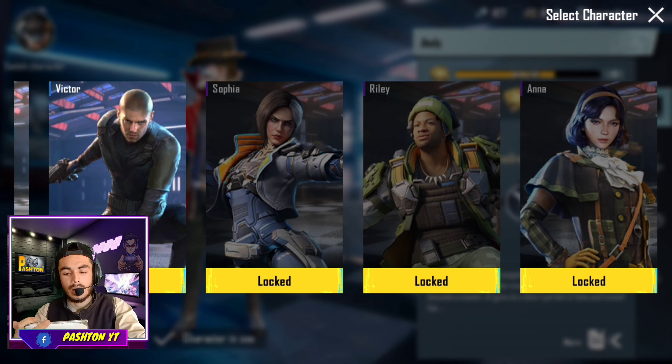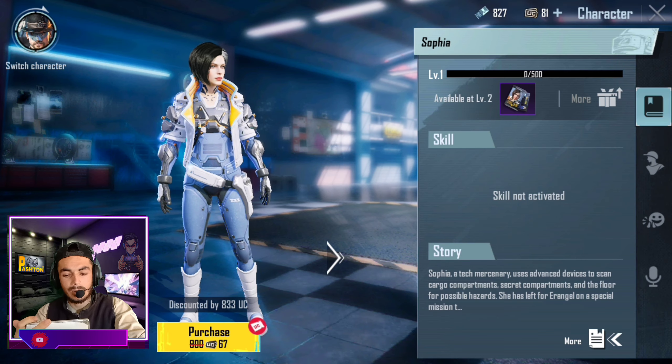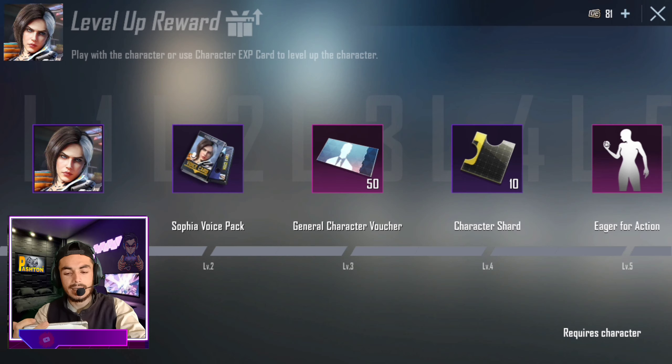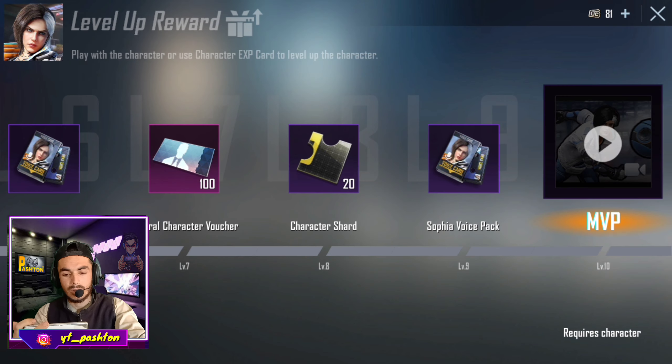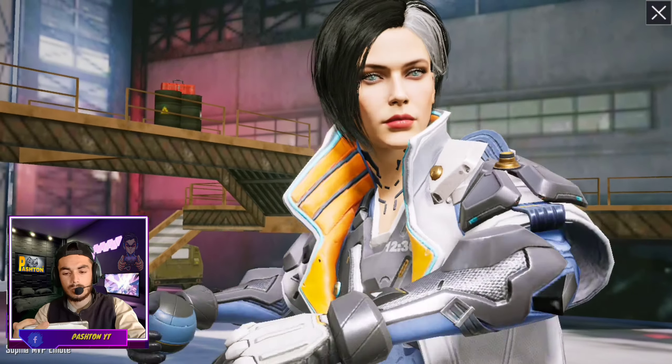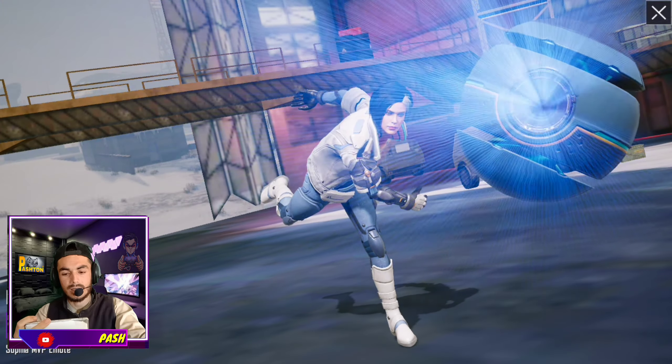What's happening here? 800 — okay? And in this, we will purchase the character Watchers. I will purchase this because it looks like it is a very normal image.